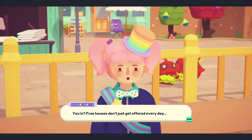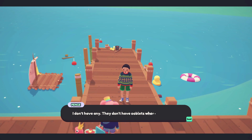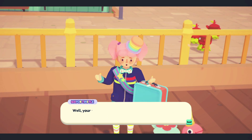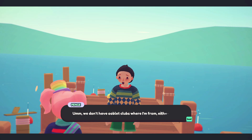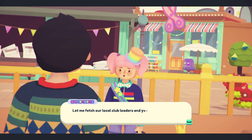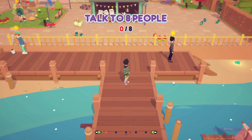Free houses don't get offered every day — absolutely, I'm in! What can I help with first? 'Fern-tastic!' But wait — where are my Ooblets? I don't have any; they don't have Ooblets where I'm from. Not even an Oogum! The local Ooblet Club will probably give me one, but I'm not in an Ooblet Club either. No bother — I can join one here. We're going to go introduce ourselves to some townsfolk. Our objective is to talk to eight people.